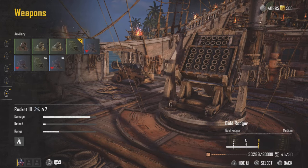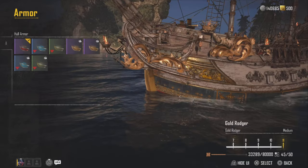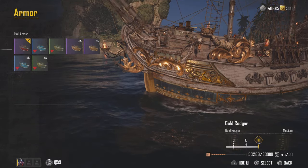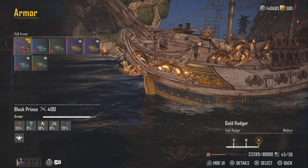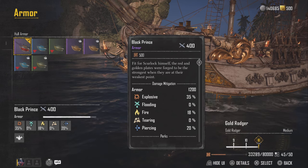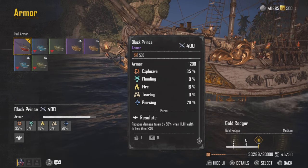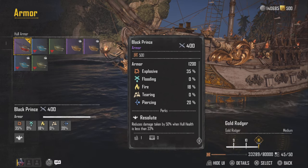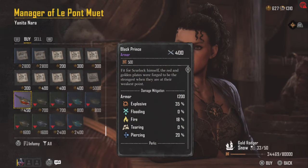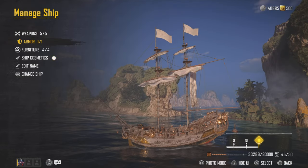Now that we've got the weapons out of the way, let's move on to the armor and why I am using the Black Prince. The Black Prince is going to be awesome because if you ever get your health down low, it's going to give you 50% extra damage. That's pretty cool when your whole health is lower than 30%. You can buy this for 450 sovereigns from the black market.